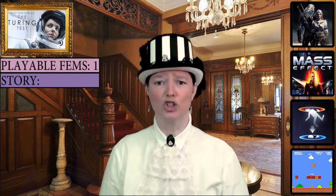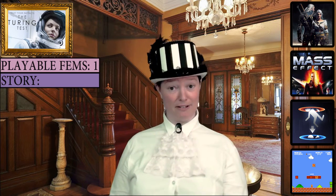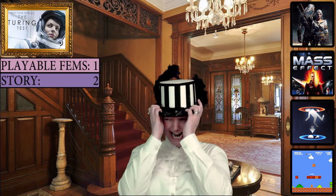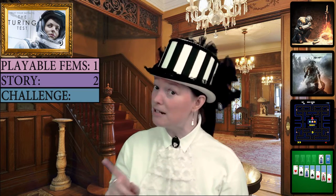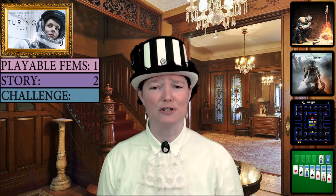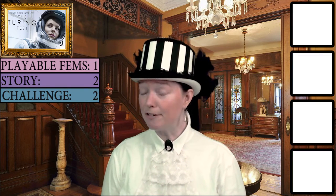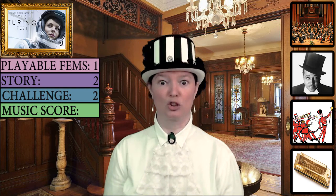Category two is story. The Turing Test has a good story with elements of space travel, adventure, philosophy, and puzzle solving. This is the Mass Effect level, which scores two. Category three is challenge. The Turing Test has simple controls but challenging puzzles — I even had to consult the walkthrough on a couple of occasions, but it's not so frustrating that I had to rage quit. This is the Skyrim level, which scores two. Category four is music score. The Turing Test has no music score to speak of, just some eerie sound effects and that very annoying AI. I gave this the Rusty Harmonica level with a score of zero.